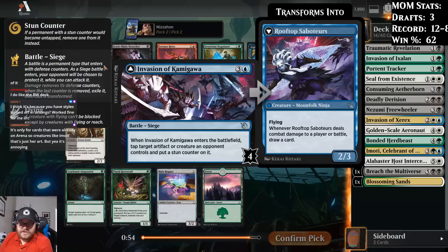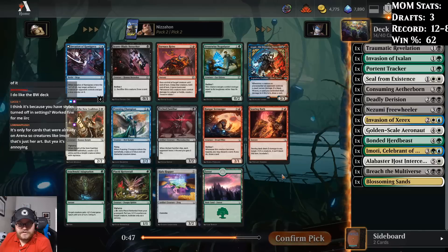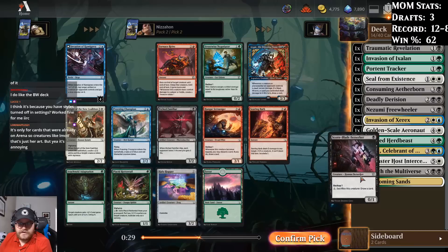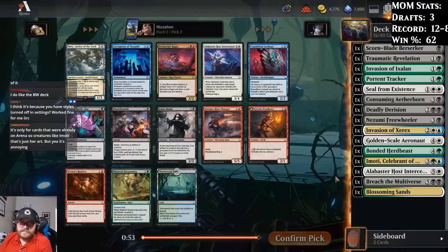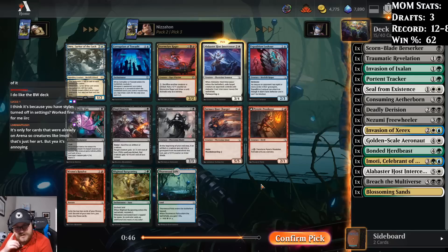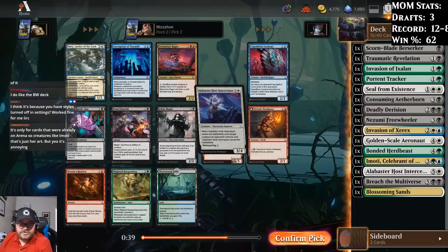I do like Scornblade Berserker. I like Invasion of Kamigawa too. Etched Familiar is a nice thing to have around. Invasion of Kamigawa is tempting, but I'm probably just going to take the good black card in Scornblade Berserker. If I had more blue going on I'd probably take the Invasion. Final Flourish is pretty good, but there's also another Alabaster Host Intercessor — I'd probably just go there. It's a great thing to hit off Breach the Multiverse, and it puts itself in the graveyard anyway. It's just a really good card.